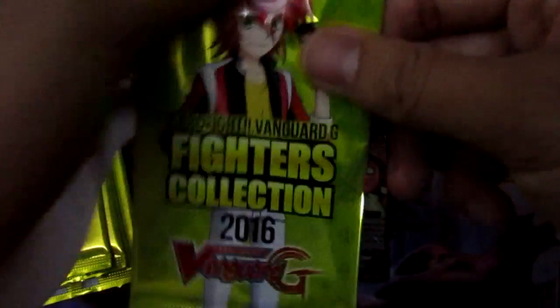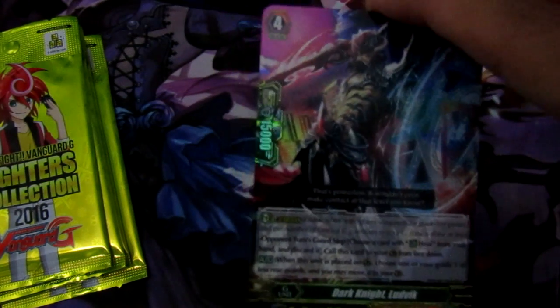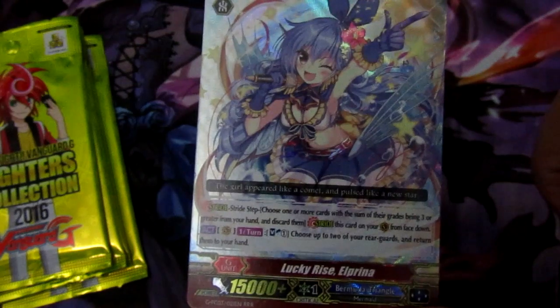Then we have Excellent Cheerleader Aerie for Spike Brothers and Wildfire Mutant Deity Staggler Dipper — not a great card but we'll see what happens. Then Dark Knight Ludvick — this card is terrible for Shadows to be honest; I'm probably just gonna run the Cray Elementals and maybe one or two of this guy, but we'll see what they give them in future sets if Kanzaki comes back. Then Sacred Heaven Prayer Masteria for Gold — the new Slamey basically; the big cat is so much better than this one. Then we have Bermuda Triangle Lucky Rise Elfrina. We'll see how Bermuda becomes with their new booster set coming out soon.